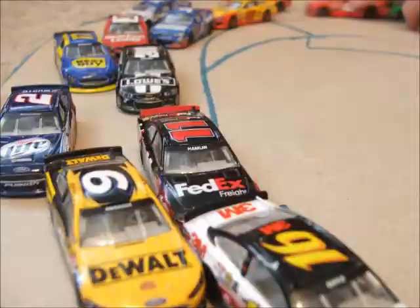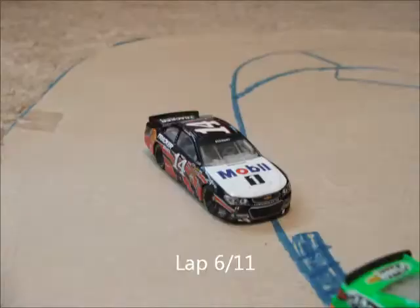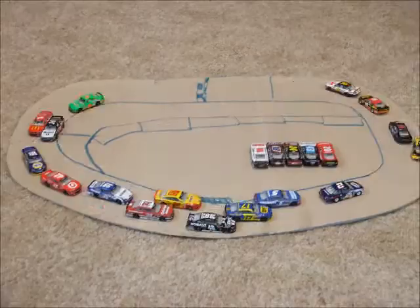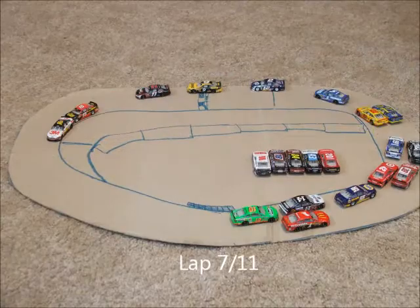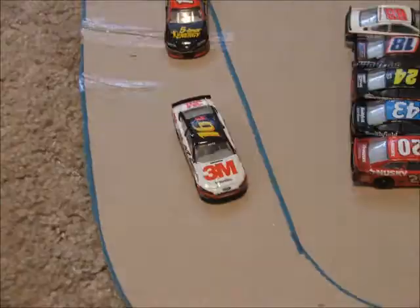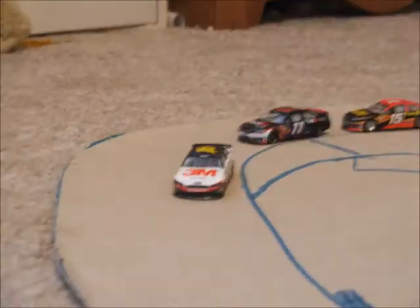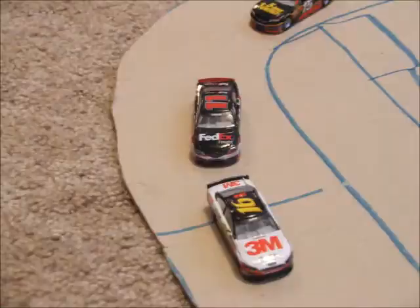Boyer gets a jump on the inside. Stenhouse gets really loose down the back. Lap 6 and away — Greg Biffle is going to take the lead away from Clint Boyer. Here's 4 laps to go. Boyer is there. Hamlin has moved up into 3rd now. Here comes Denny Hamlin into 2nd with 3 laps to go. Hamlin is in 2nd now, looking to close in on Greg Biffle.